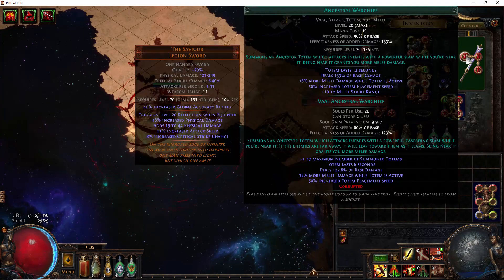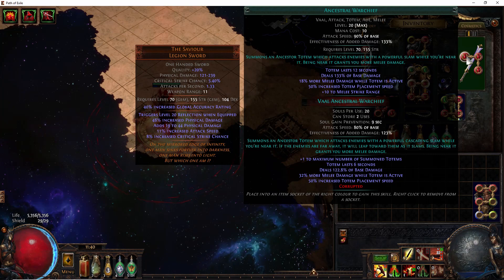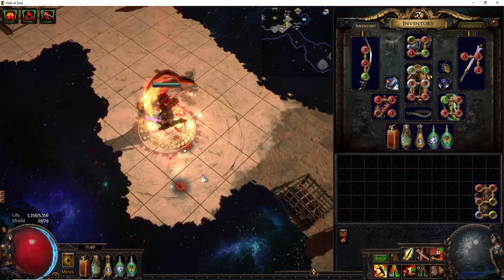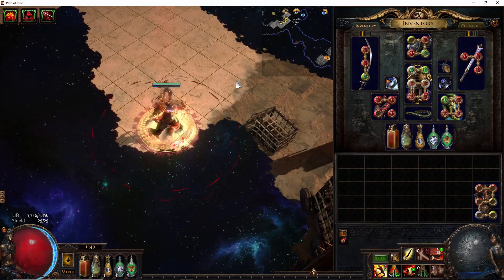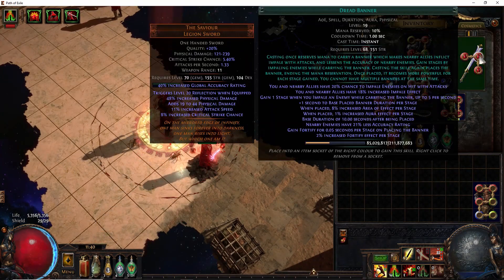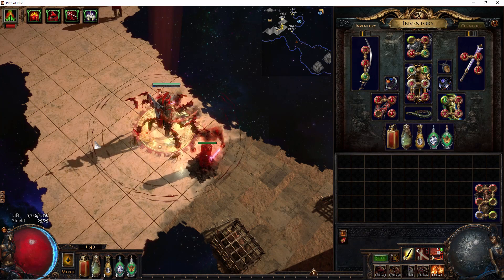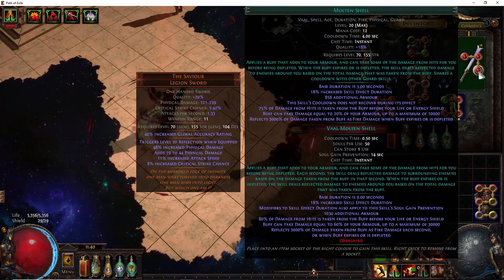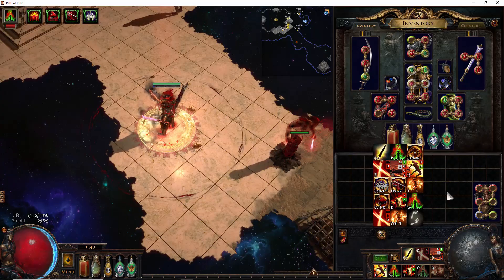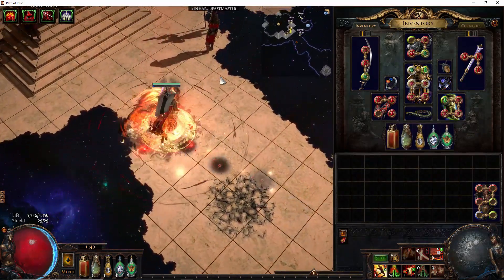For our other weapon swap setup, we have Molten Shell, Dread Banner, Ancestral Warchief, and Vaal Ancestral Warchief. Basically, whenever we're bossing, we'll pop our Ancestral Warchief and Vaal Ancestral Warchief for more melee damage, along with our Dread Banner, which is just one of the auras we have on. Molten Shell we keep on our left-click so we don't have to really think about it, and we just have it all the time during mapping.